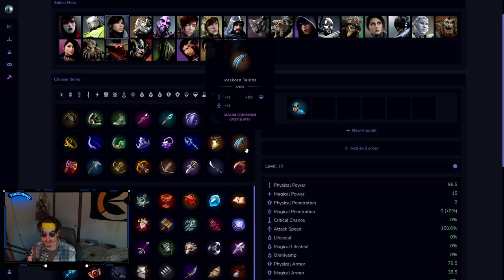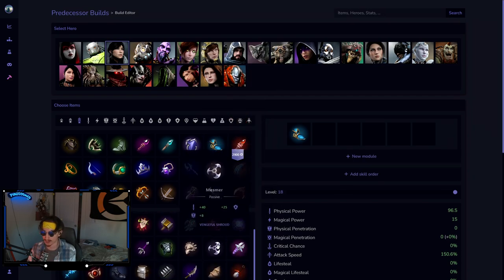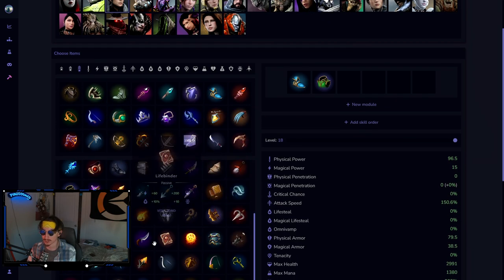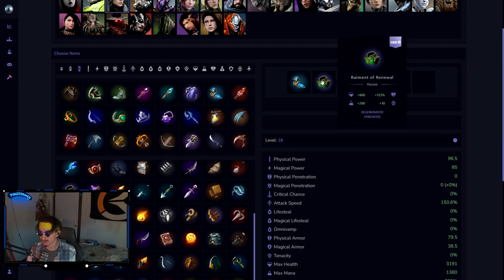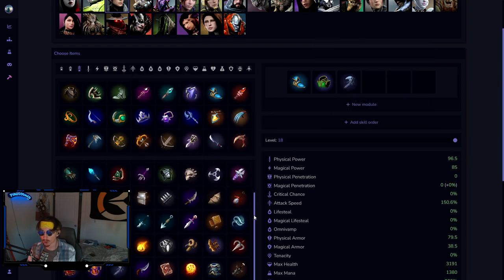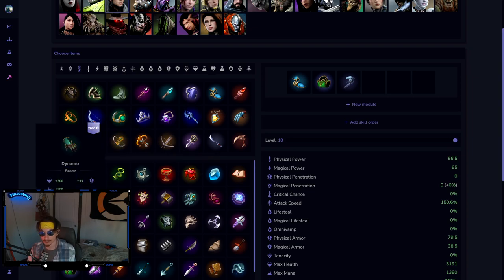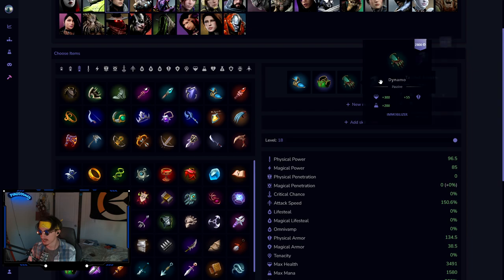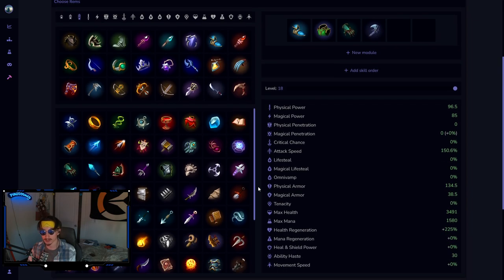For the Rift Walkers build, the thing to keep in mind is that you are committing to being in the front line. First item I'd go Raiment of Renewal — it gives you the stats you need and makes you actually tanky. Follow this up with a Tainted Scepter for the damage you need early, especially if you're fighting tanks like a Rampage or a Richter jungle or a Steel support. Your third item is going to be Dynamo.